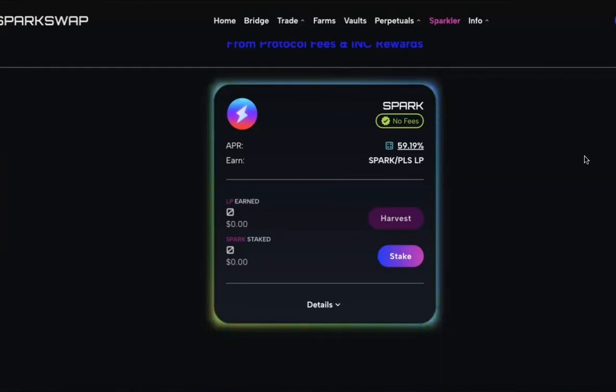We're back for part two. If you didn't catch part one where we went over exactly how to farm your BRO/PLS LP, make sure to catch it — I'll link it in the description below. Today we're going to go over how to use the Spark rewards you're earning in the farms and maximize them to work the entire Spark Swap ecosystem.